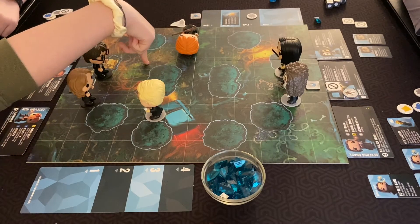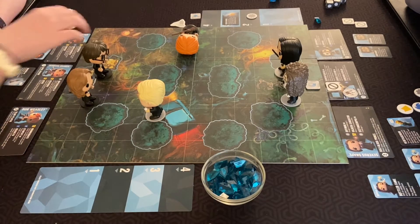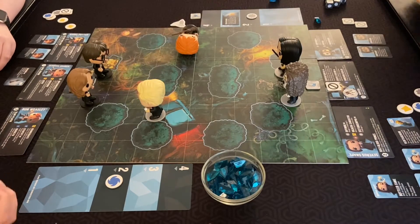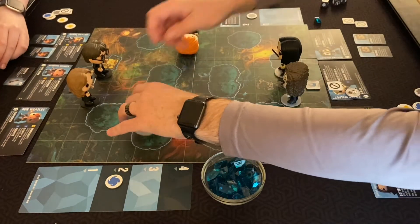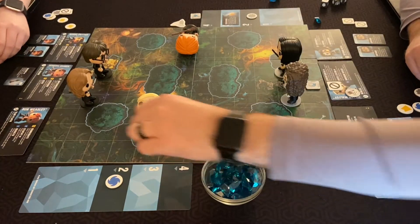I think I'm going to go diagonally — one, two, three — it'll take almost all my moves just to get there. I'll just leave him there. Then I'm going to have Harry do an Expelliarmus on Draco — range three, challenge two. Draco goes down! When that happens, the Quaffle drops on the square and can be picked up by anybody. And you're gonna get a point for knocking him down.